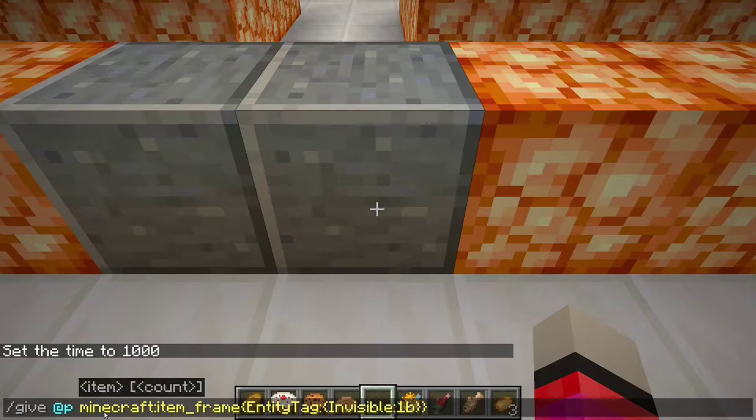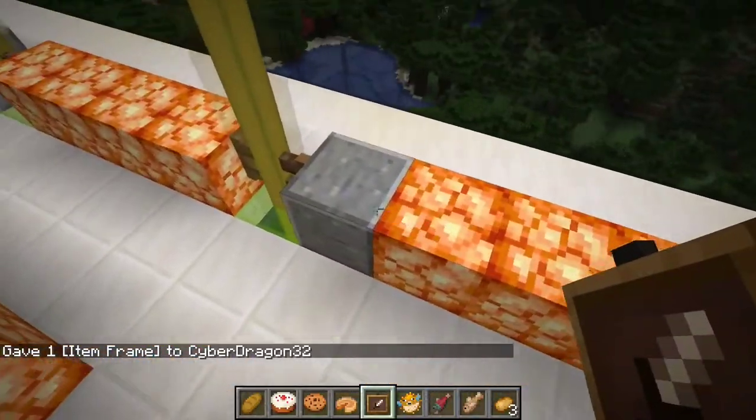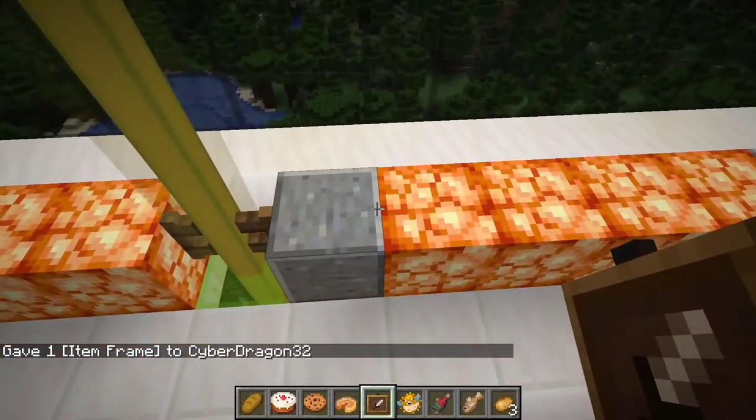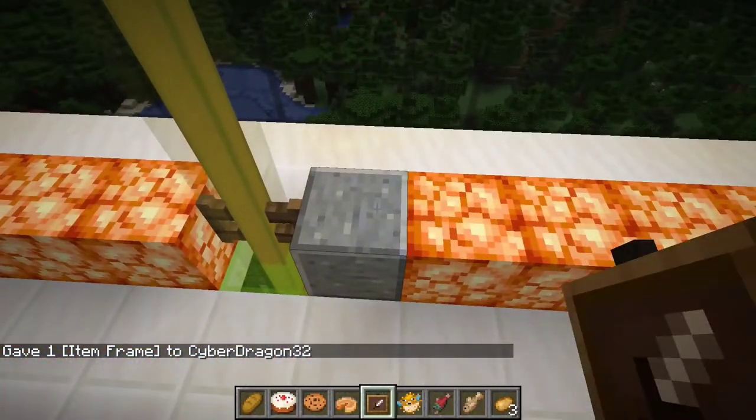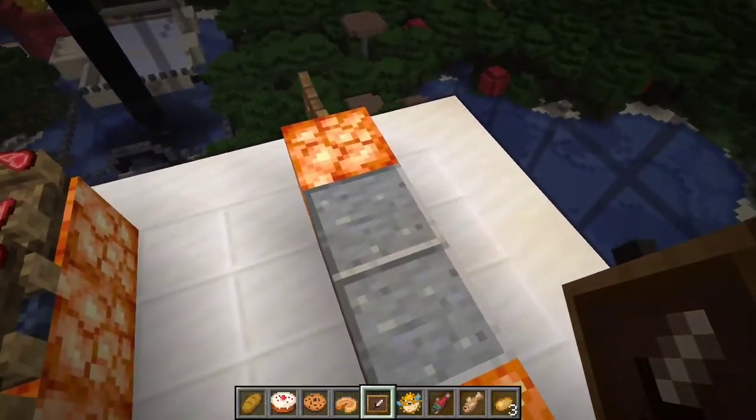There is also a command you can type in to get invisible item frames. When you place one down it becomes invisible. Let me show you how this works.